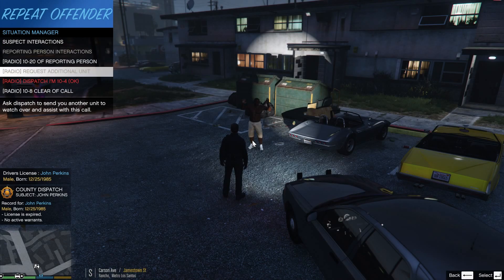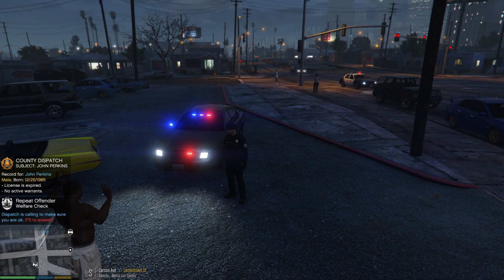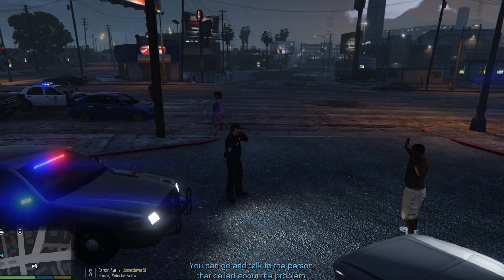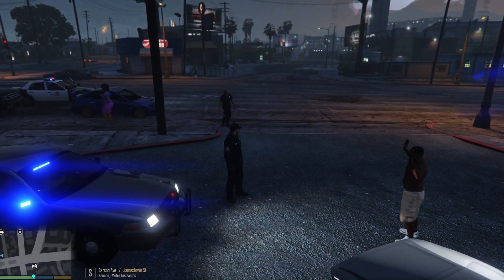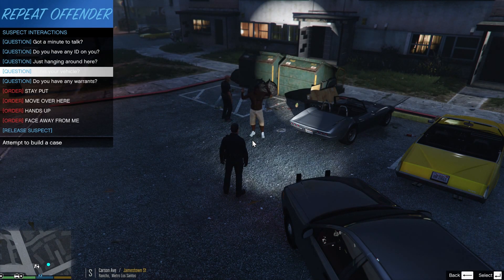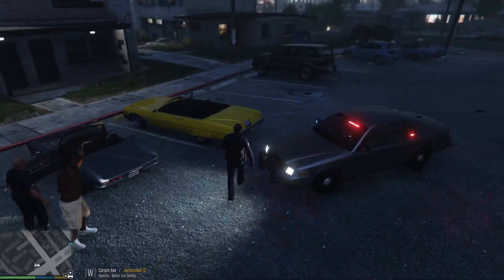He actually gave us ID so we can check him under here. Nothing more on him. Backup is rolling in to assist us. We're going to ask for the reporting person. We got the reporting person and we'll wait till the unit gets here. He will sometimes decide to flee if backup doesn't cover him - if he thinks he can get away. We can ask him general questions too.